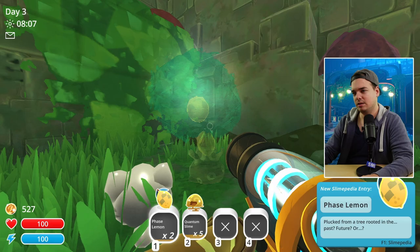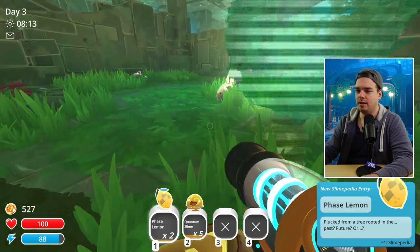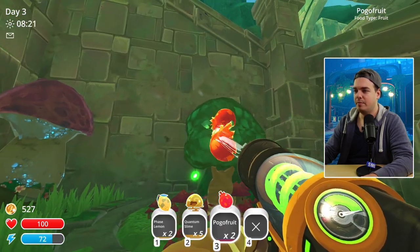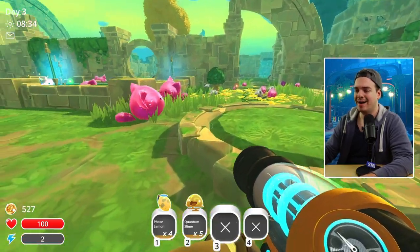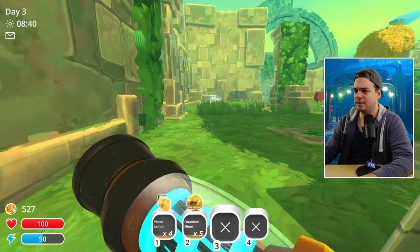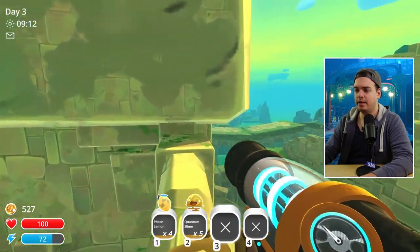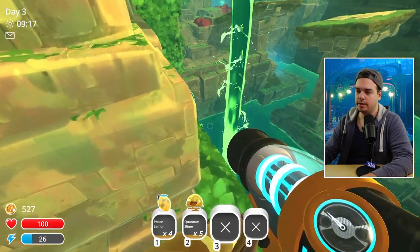I wonder if it also works if you shoot Phase Lemons at Phase Lemons — nope, that doesn't work. Any other type of fruit should work, but not Phase Lemons at Phase Lemons — that doesn't compute. We might as well pick up the ugliest secret style there is — the Lucky Slime. I really don't like that one. 9 a.m. on day 3 and we already have the Ancient Ruins — it's not a record, but I'm pretty happy with that. It's still pretty fast.